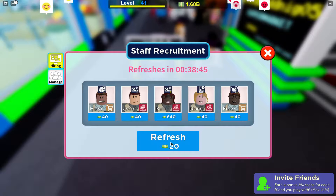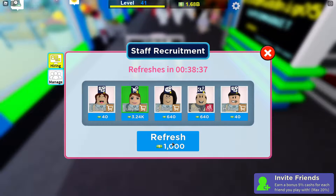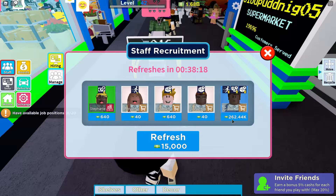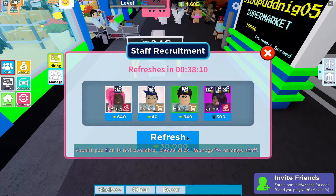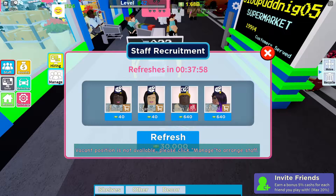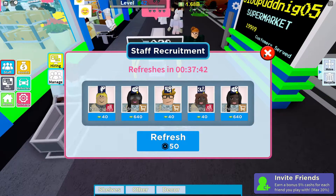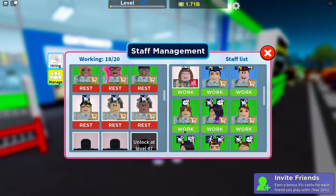We're about to hit level 42, then we can buy some new stuff. Let's see what staff we can buy — we don't have great staff so far. Maybe that one, but it's kind of bad still. We'll take an upgrade — let's buy that one and that one. Oh, that's a Robux one, not buying that. That's a really good one — I think that's my first one with three skill balls. Nothing else here requiring Robux. We have some new staff options.